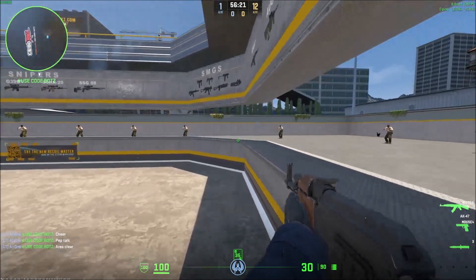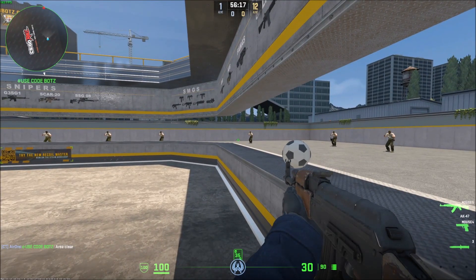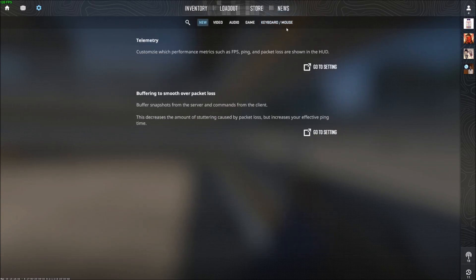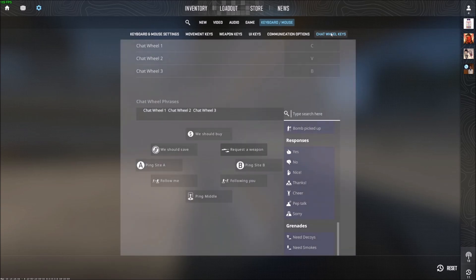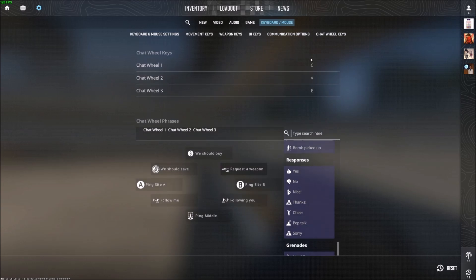Okay so that's all of them. Now how to bind and customize them: press Escape, then go to Settings on the top left, go to Keyboard and Mouse, scroll all the way down to 'Chat Wheel Phrases', or you can just click 'Chat Wheel Keys' on the top tab.